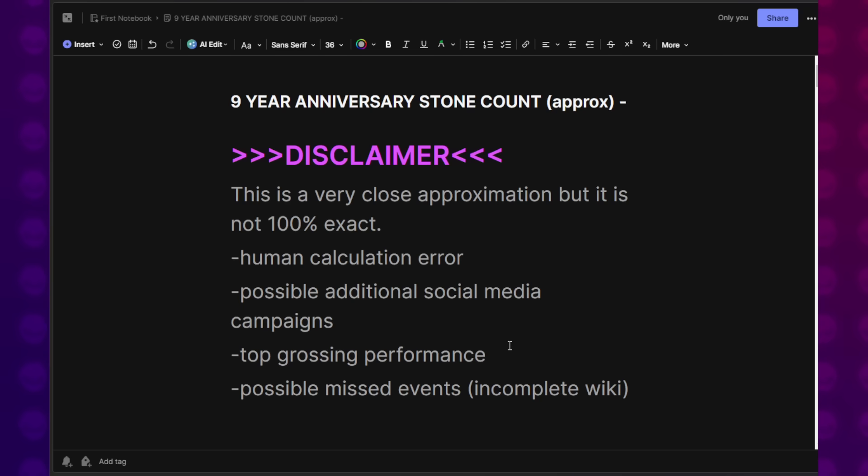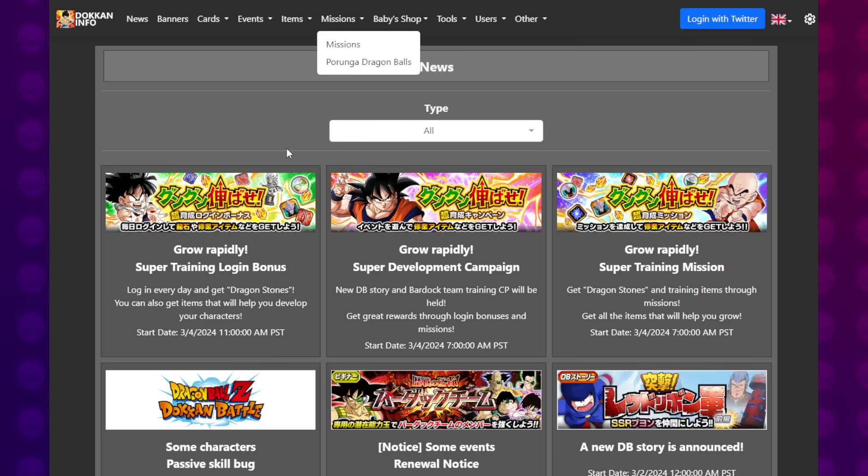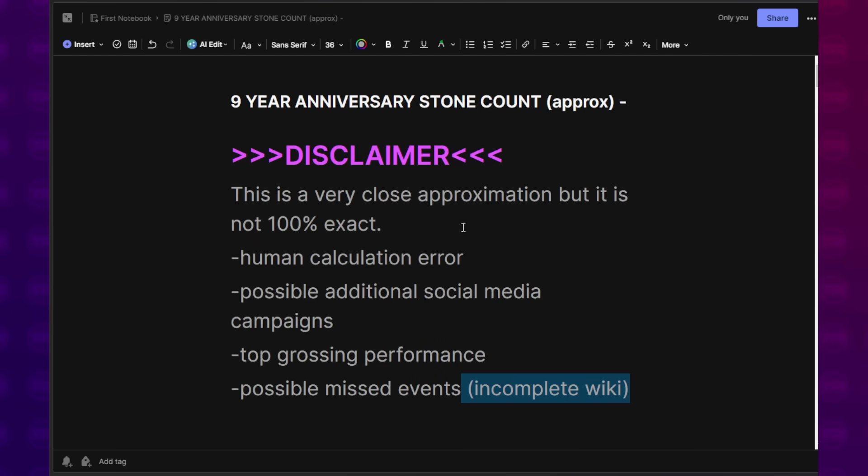There are differences between global and JP. Even when we hit unification, there will still be minor differences that could result in stone count differentials. Top grossing performance: JP is one region where they usually get a certain amount of stones just for hitting top grossing, whereas for global it's worldwide. So if 4 to 5 regions hit top grossing, you'd probably get around 30 Dragonstones, but if 10 to 15 regions hit, it could be 70 or more. Also possible missed events and an incomplete wiki — sometimes not everything is shown. I also like to undersell how many stones we get, so while I say 1,000, it could be more.